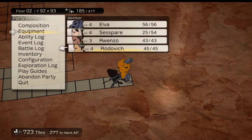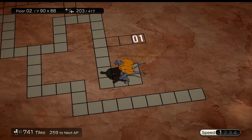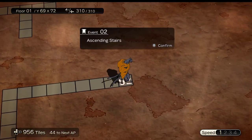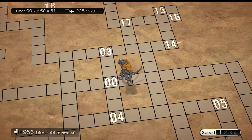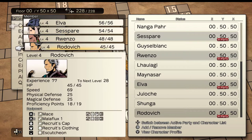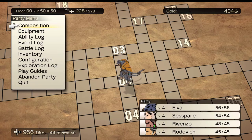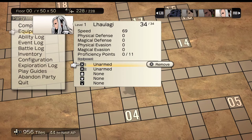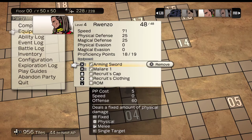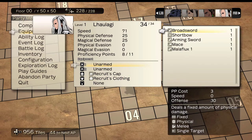With four characters you're ready to go deeper, or since you're still close to the surface you can run back to town to manage your party. If you want to swap Rodovich out for a different character, remember to take his equipment off first — just like you did with the others. Once you've selected your final party, check the weapons and armor shop again with any extra money you have and consider picking up an upgrade or two. Make sure any newly added character is fully equipped before heading back into the dungeon.